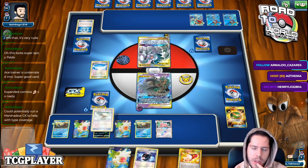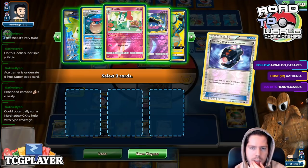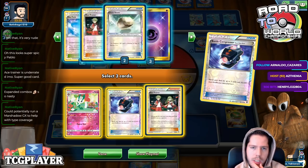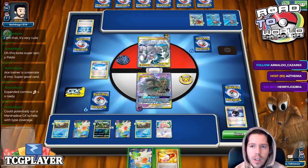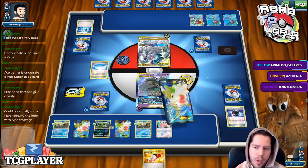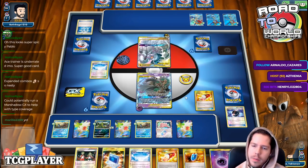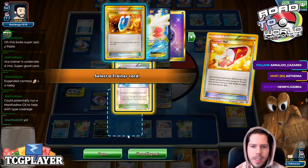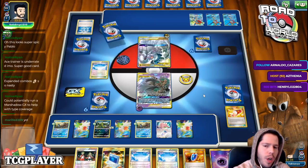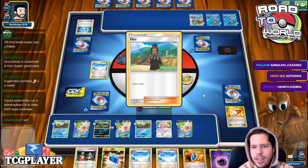Now I go set up without the Trainer's Mail because this gives me access to four more cards, and I really need the Ultra Ball here. Any Pokémon would have been fine as well. It doesn't seem like it's going to happen this turn. Double Trainer's Mail, getting the Pokémon Catcher, and not drawing a Pokémon — it's so under odds. So, so under odds.